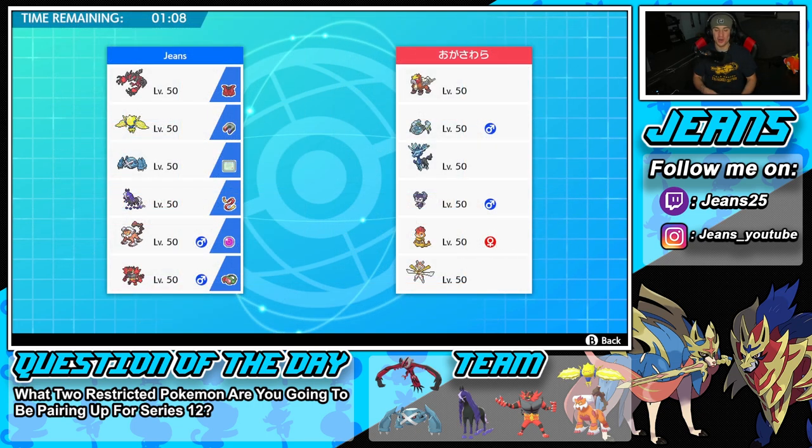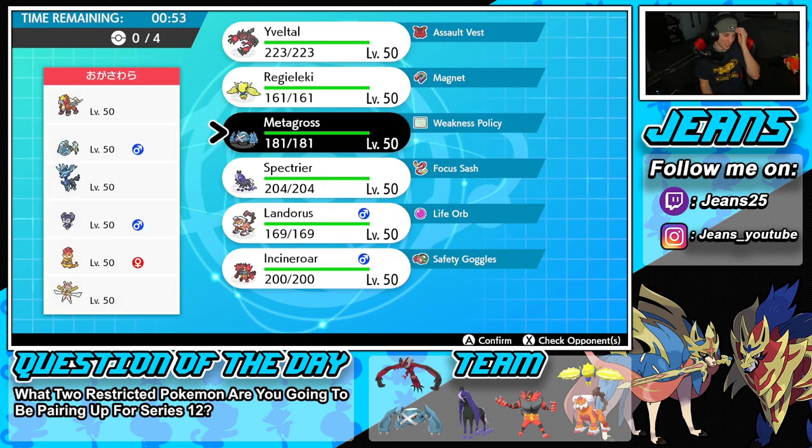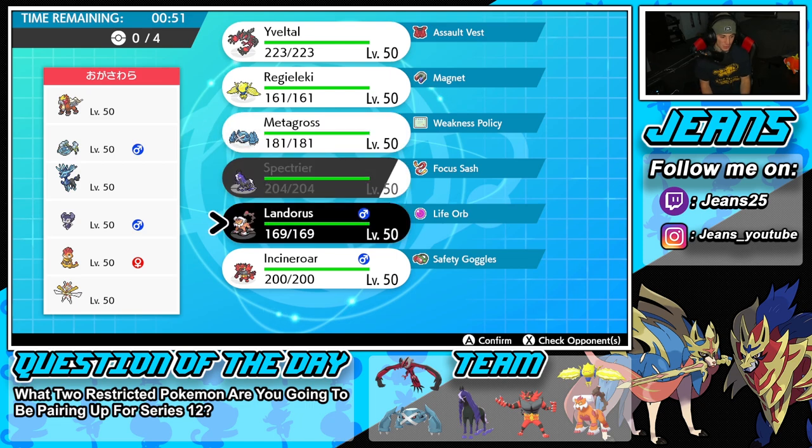Let's try to start off today's video with a W. We're hopping into our first battle going up against a Zernias team — a pretty cool Scrappy Zernias team. He has Entei, Araquanid, Zernias, Indeedee, Scrappy, and Kartana. How should we play this one? I kind of like Metagross here — I really do not want him to set up Zernias.